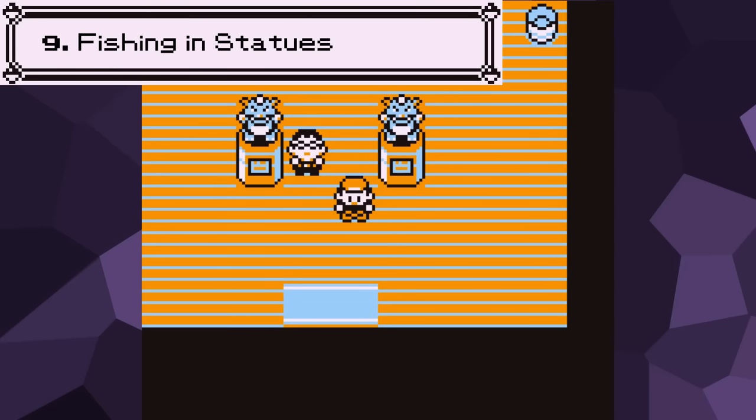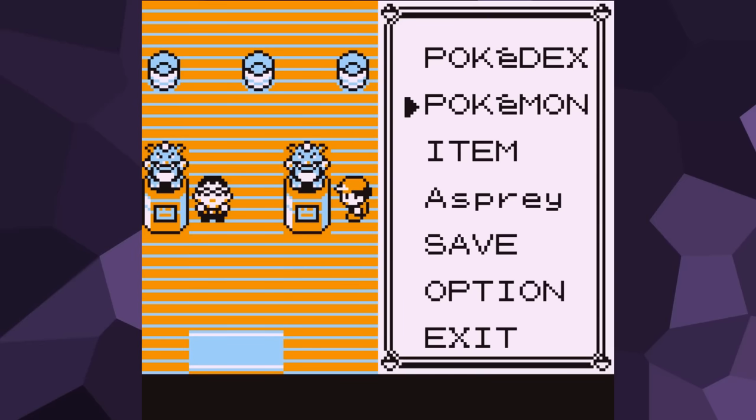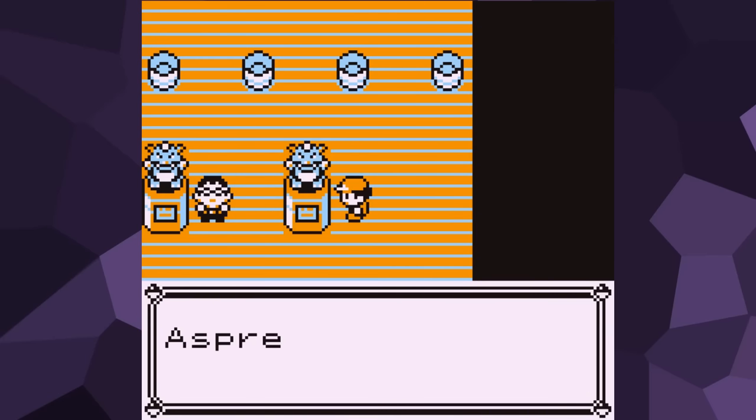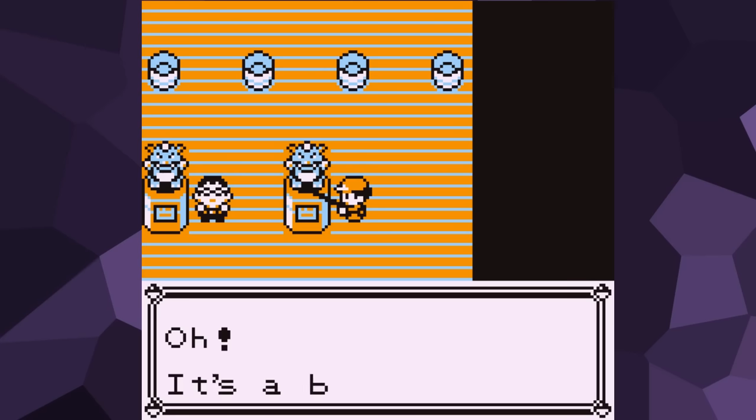Number 9: Fishing and Statues. This is probably one of the most infamous weird mistakes in Gen 1, but it's so silly it's still worth mentioning for the five people that still haven't heard of it. In Red and Blue, the game treats the bottom half of all Gym statues as a water tile. This means that you can both fish and surf onto them. It makes no sense, and I can't even begin to wonder how something like this made it to release. And once again, this was later fixed in Pokemon Yellow.